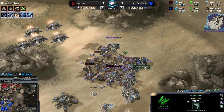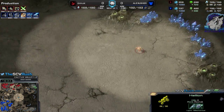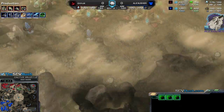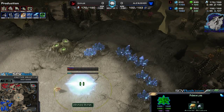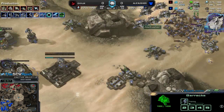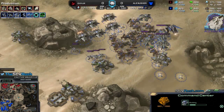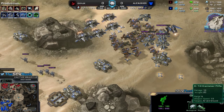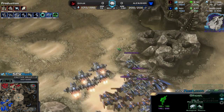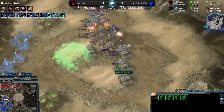They are good against Banshees — they're quite okay. The problem though is if I see the Tempest, I just need to go for a couple of Ravens — not 10 or 20, but 4 — and with the PDDs that's enough to totally nullify them. Ghosts are not that bad against Tempest either. The Ghost DPS is 10 damage every 1.5 seconds. I would love the Ghost to have a range of 7 or 8 since it's a sniper — but that would be totally imbalanced.